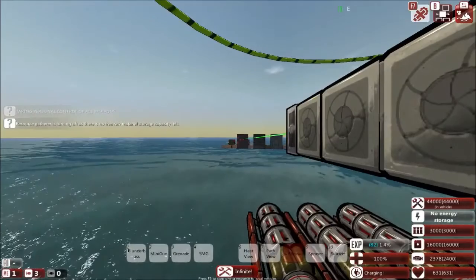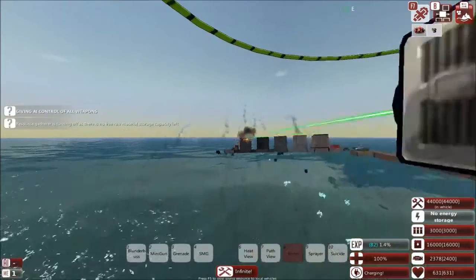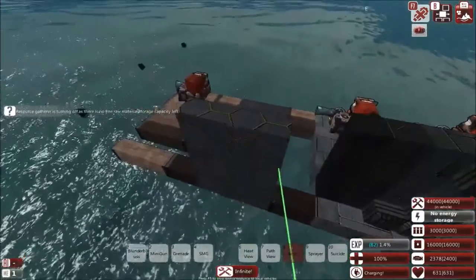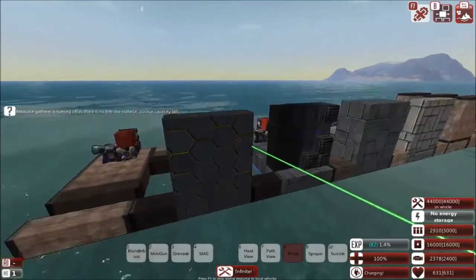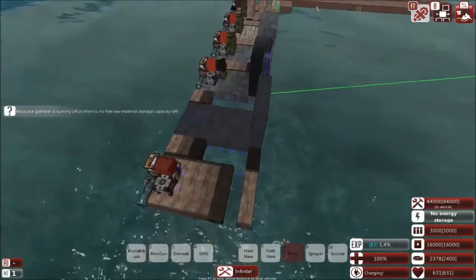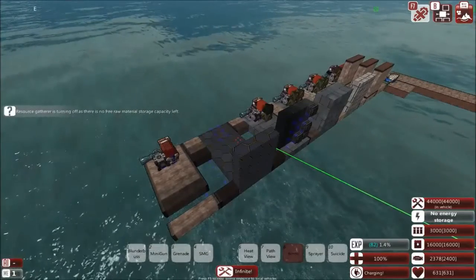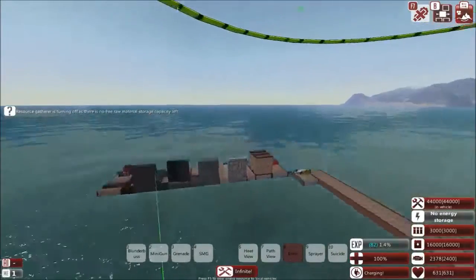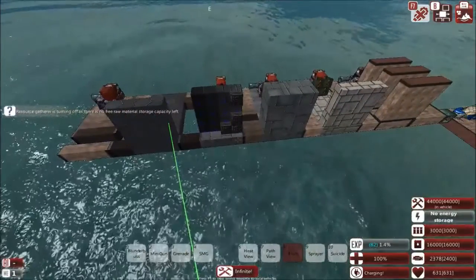Now let's test against heavy armor. I hate heavy armor - it's very expensive - but it does give a lot of protection. It hasn't even flinched under that blast. More damage has been done to the support beams than to the heavy armor blocks. In short, from this first test we can see that explosives are very useful against lightweight alloy and wooden beams, but metal beams are quite reasonably resistant to explosion blasts.